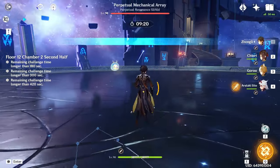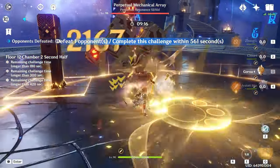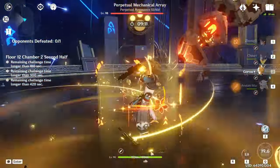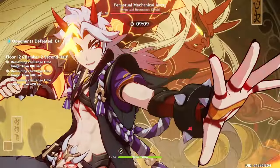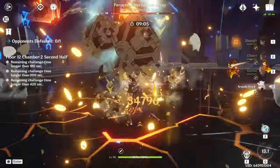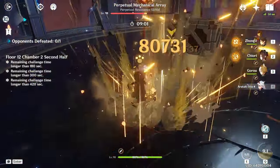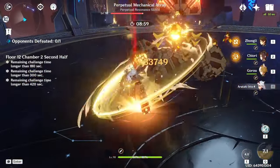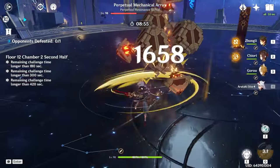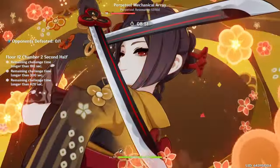For the PMA, this fight is kind of annoying because it phases once you get it low enough and then you have to kill an add. It also flies up, which makes it hard to hit when you're playing Itto. In general, try to do as much damage as possible, force it to phase, and then when it phases, kill the add as fast as possible. There are ways to manipulate the add to force it to come to the PMA.